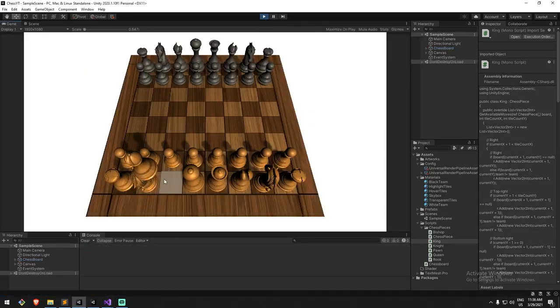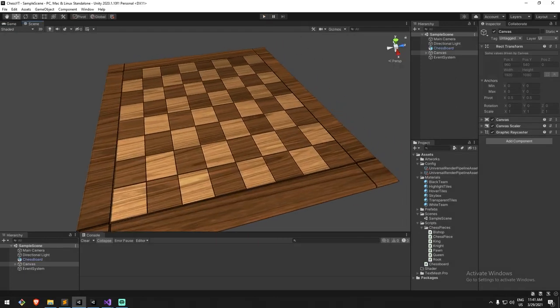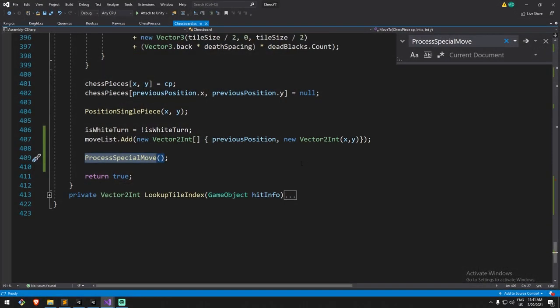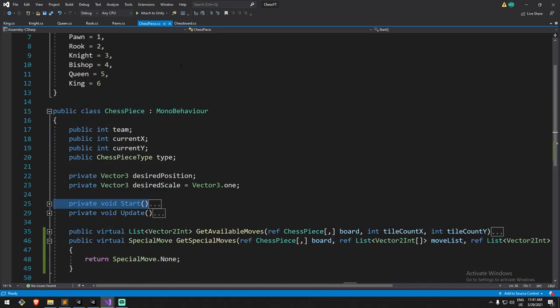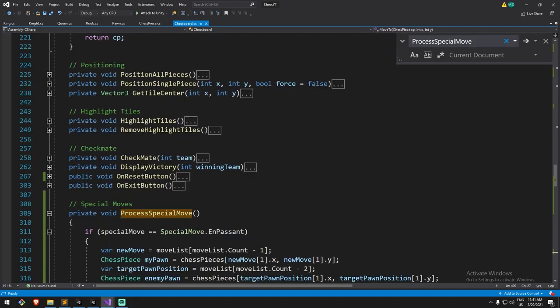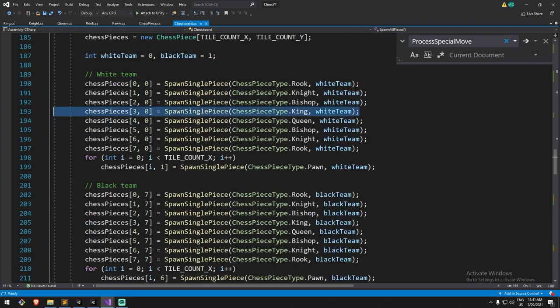Let me try this out. My king should be here — zero, one, two, three, four — that should be my king. As I was trying to test this out I realized I made a huge mistake from the previous section: I'm spawning the king at the wrong place. I have my king at three-zero and my queen at four-zero. It should be the other way around — my queen is at three in x and my king is at four. The same happened on the other side too because they face each other.